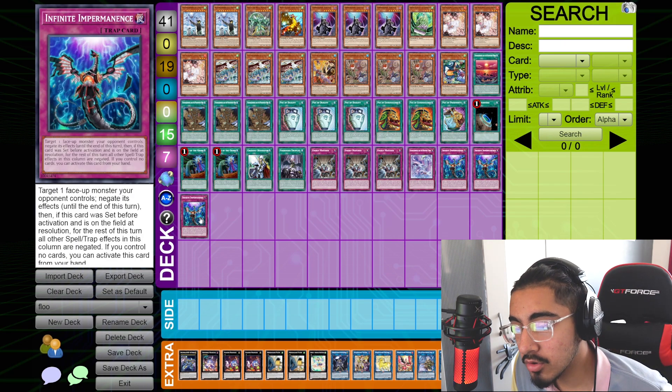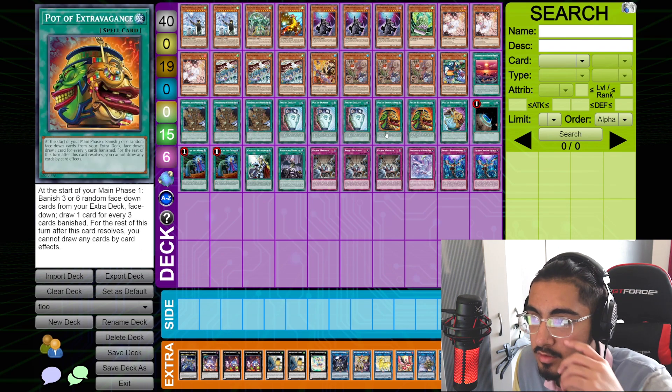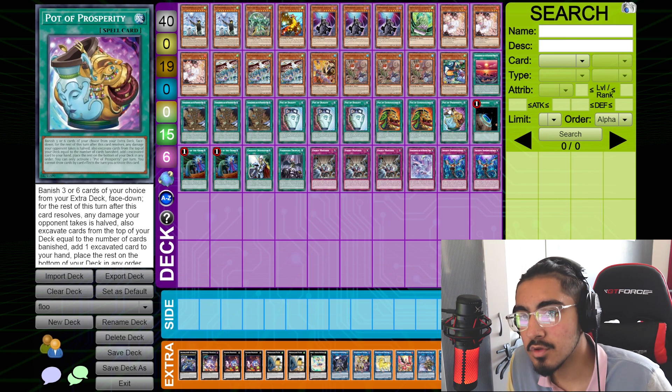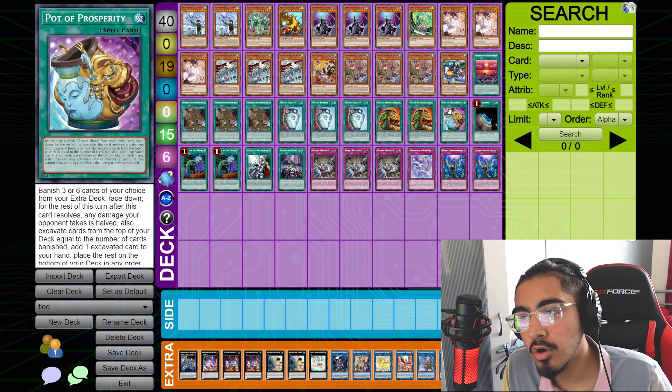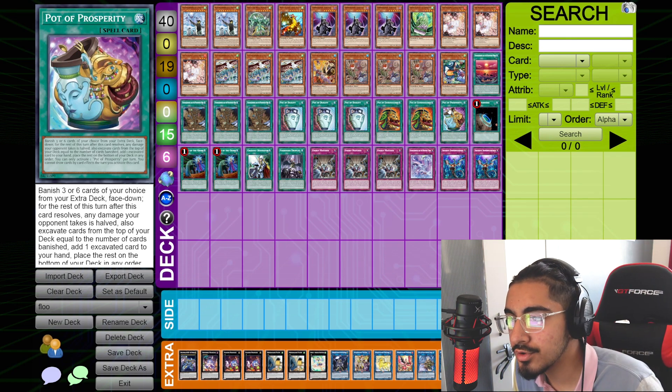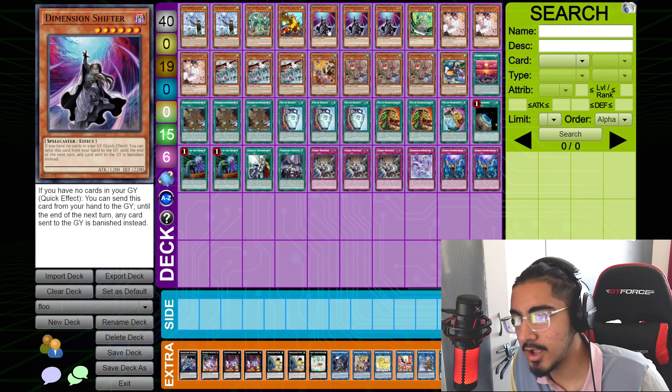I'd argue that you could probably cut one Impermanence, but the reason I don't is because you have so many cards to help dig you for your combos and there's only like one or two card starting combos, so the rest of your hand is kind of for you to play around with — hence why we're on so many different hand traps.